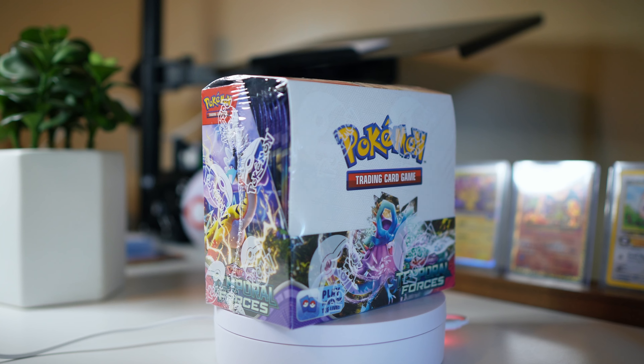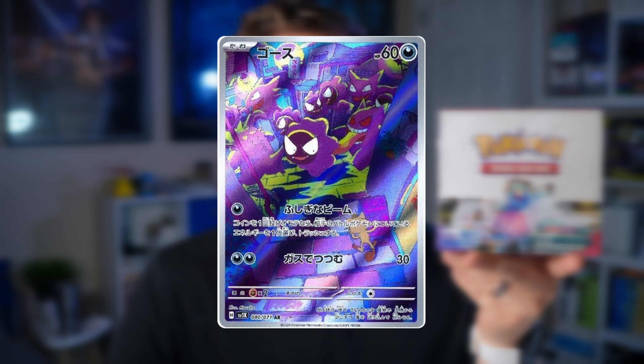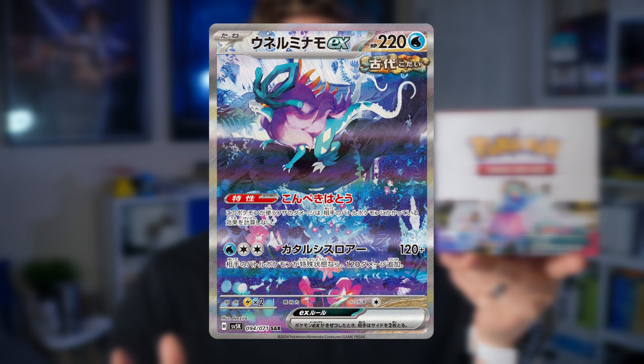Today we're opening up an entire booster box of the new Pokemon card set, Temporal Forces. I know a lot of people have had mixed feelings about the Scarlet and Violet era as a whole, but personally I think this set has a chance to turn things around. There's a ton of beautiful illustration rares in here, but personally I'm chasing that special illustration Walking Wake. There's also a really cool trainer card featuring Morty and Gengar, so hopefully we can pull one of those cards in our opening today. Let's get into it.